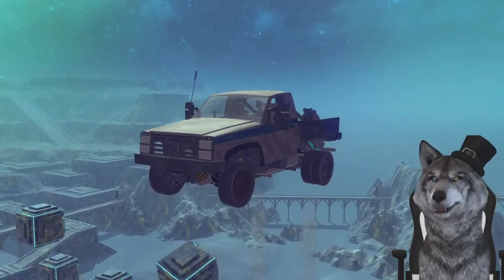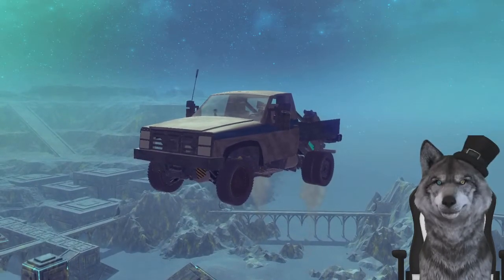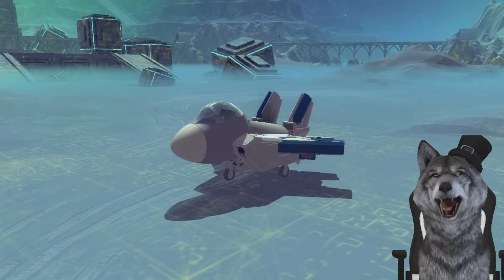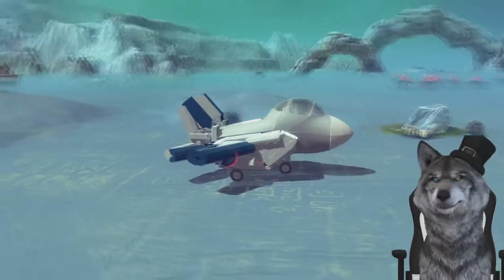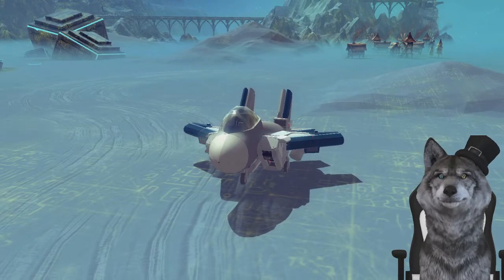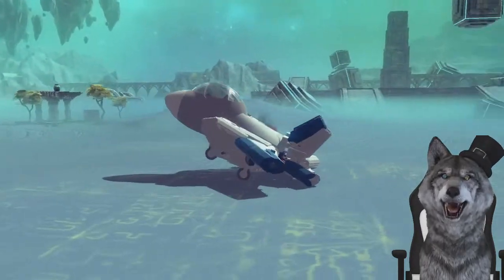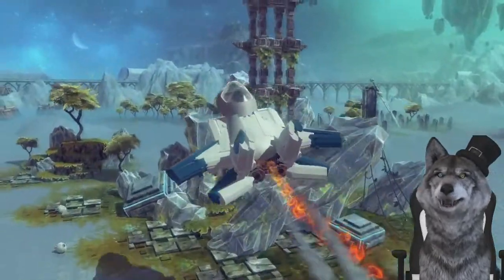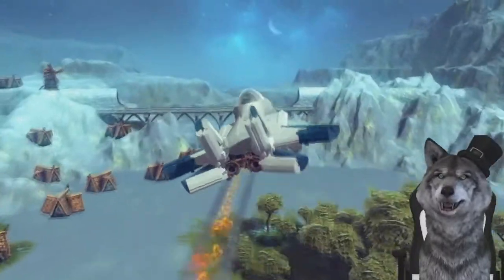All the creations shown today will be down in the description if you want to check them out. For our last creation we have the very small and very thick F-15C — I believe, not exactly sure, I'm not a pilot. Look at it — it's a tiny little plane and it's so thick. I'm not very good at flying so don't laugh at me, but I'll try my best. T, F, G, and H to control in the air — and we're already flying!